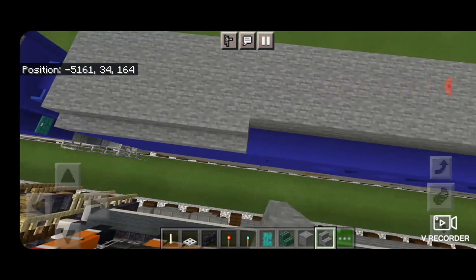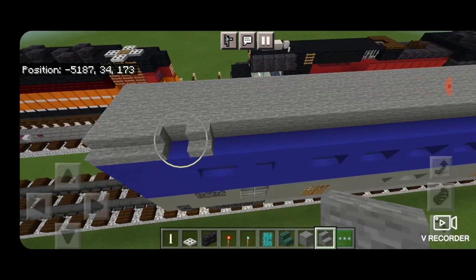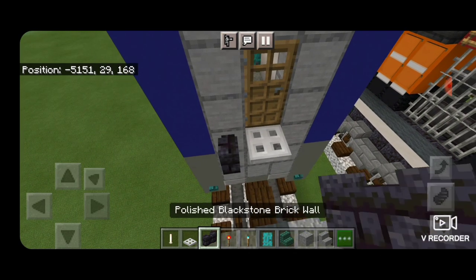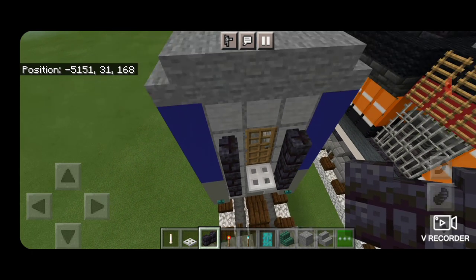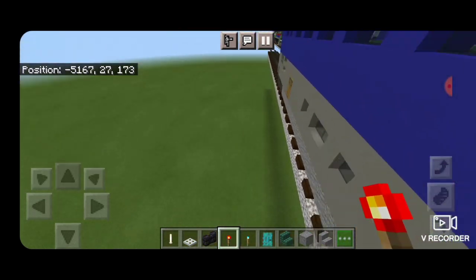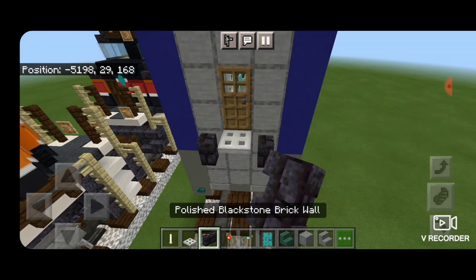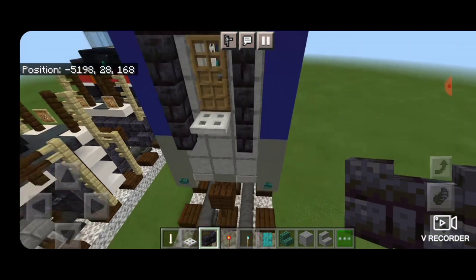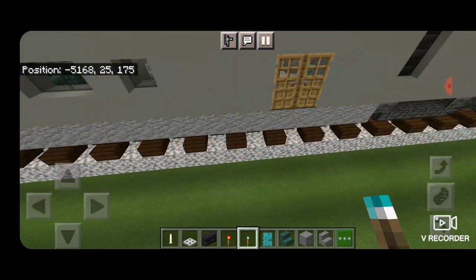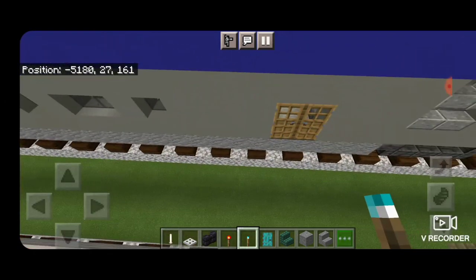Once that's done, on the outside edges go end to end with outward facing stone stairs on both sides. Then detail the end — put an iron trap door in the center under the door, polished blackstone brick walls on either side, and bring those up and over the door. On the first blue concrete on each side, a redstone torch for marker lights. Do the exact same thing at the other end. Then take out a soul torch and one on each side of all the doors at both ends.